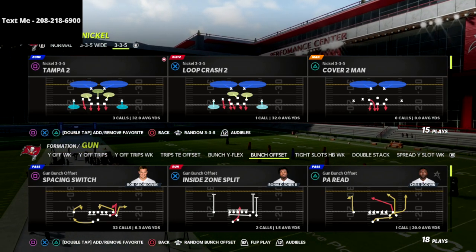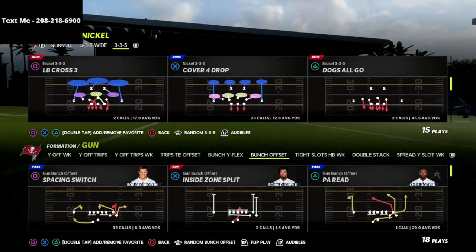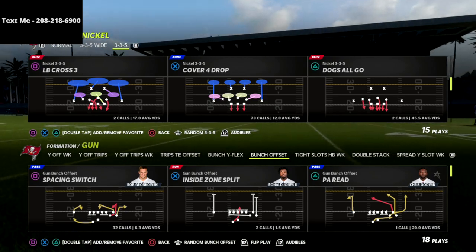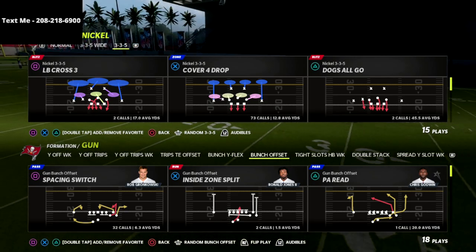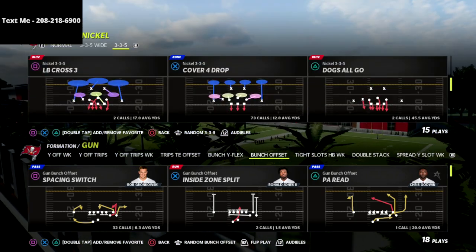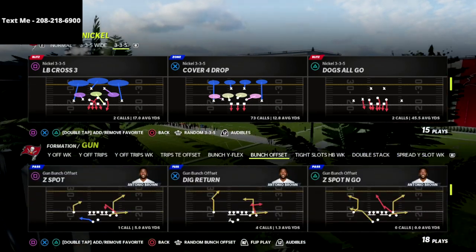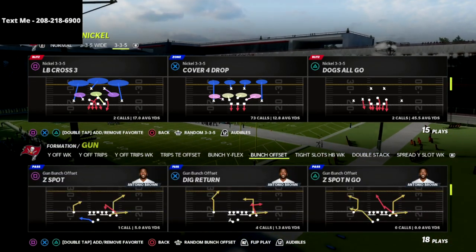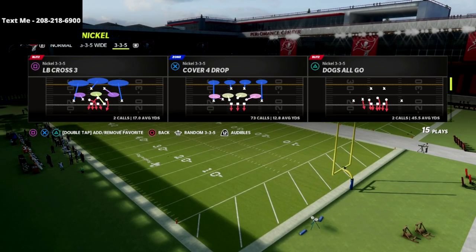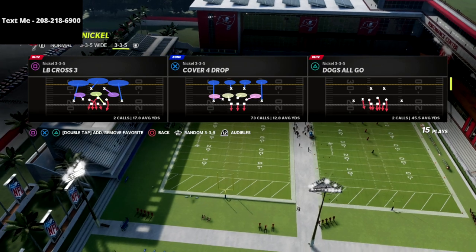We're going to be talking about the Nickel 3-3-5 wide defense and how you can craft a blitz where you're only sending six people at the quarterback, but it's going to work against max protect. I'm going to come out in the gun bunch here out of the Indianapolis Colts playbook and break this blitz down for you.